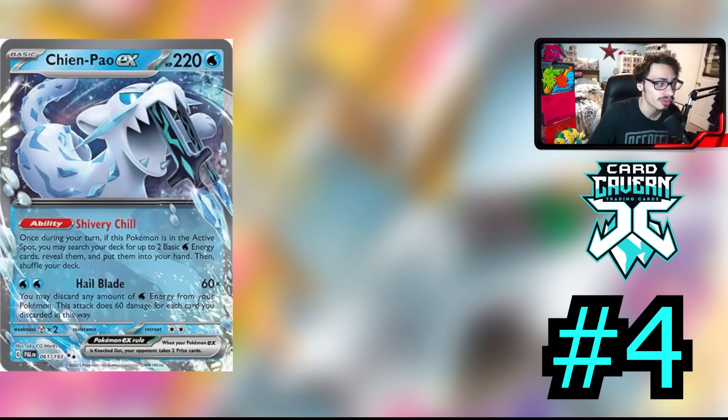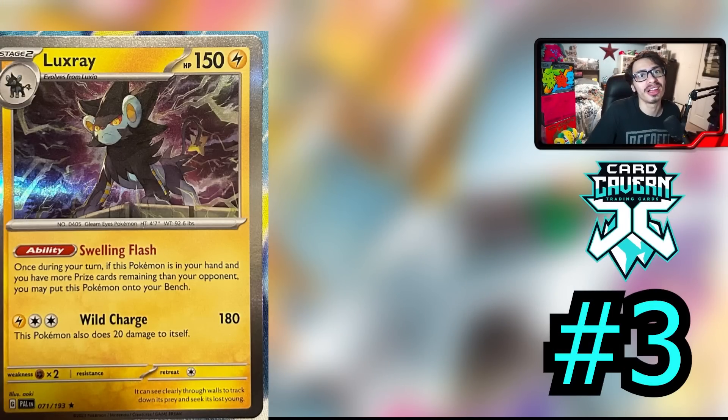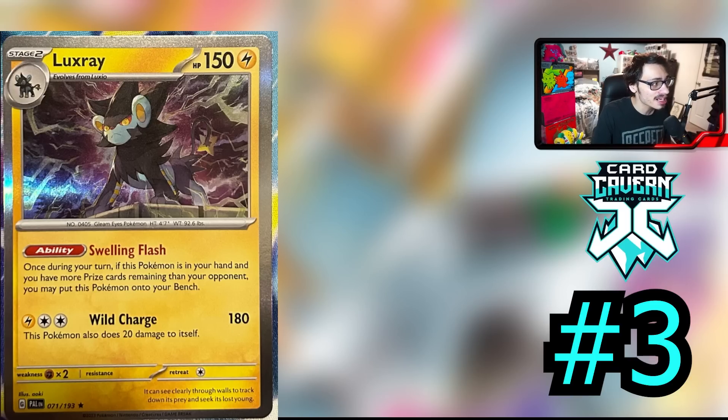Definitely keep your eye out on Chien-Pao because this card will see quite a bit of play. There's a lot of water Pokémon this card gets to play with, and even more water Pokémon could come out in the future to be combined with Chien-Pao. At the number 3 spot is Luxray. Yes, Luxray is the highest placing Pokémon on this list, and that's because this card is just actually extremely powerful. This card has a very good ability — Swelling Flash.